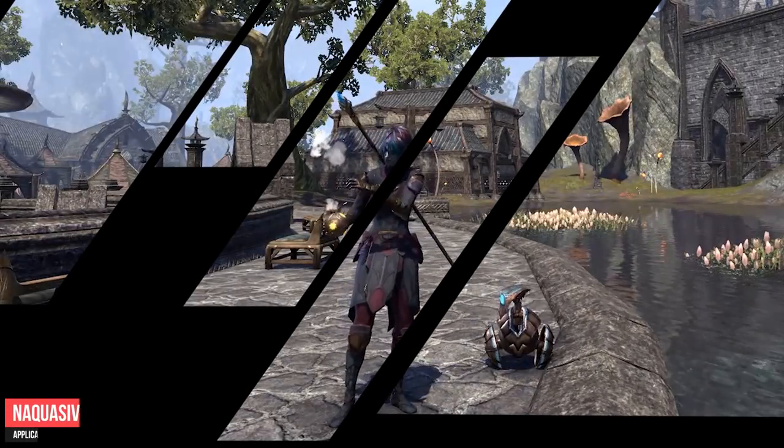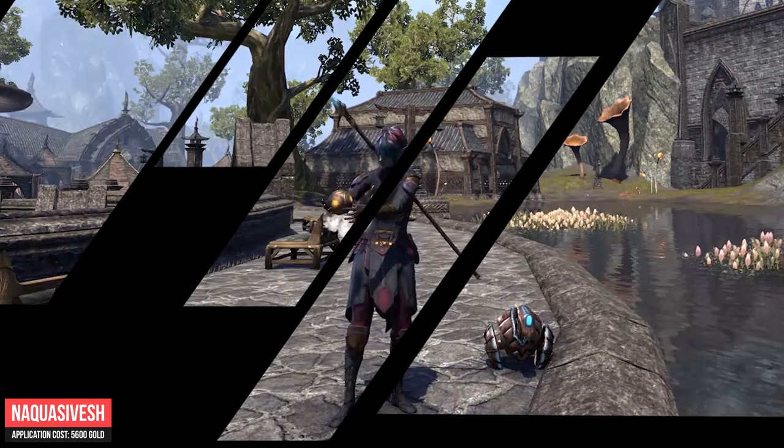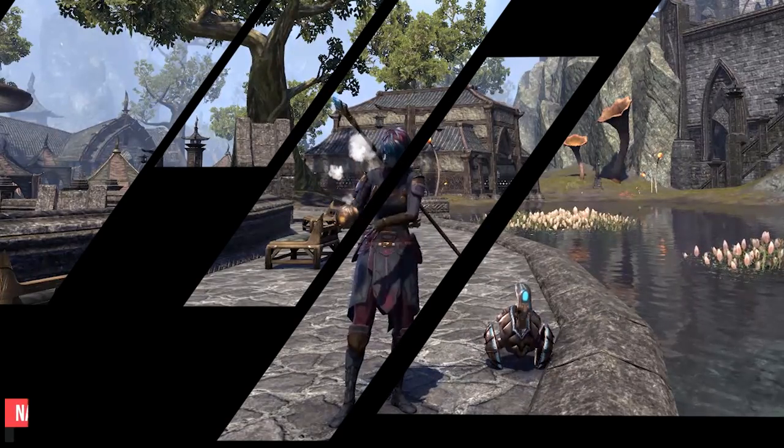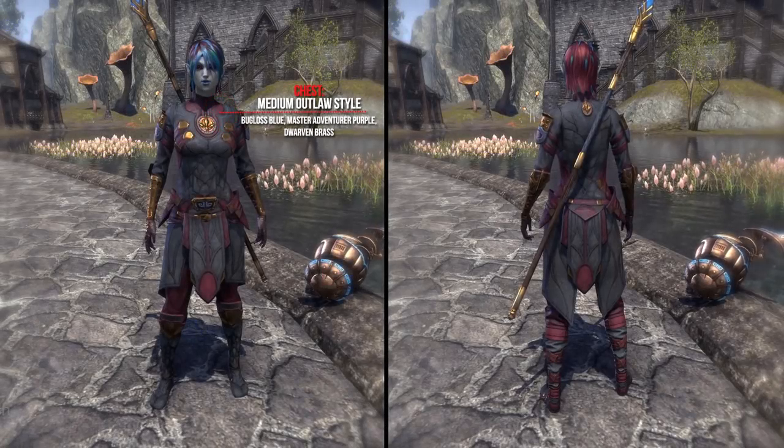The following outfit is created by Nagwasiwesh. Nagwasiwesh is an Illusionist, a Thief, Treasure Hunter, and Explorer, and prefers to avoid combat at all cost. Sneaking around is a favorite way to get things done. He used for the chest the Medium Outlaw style.